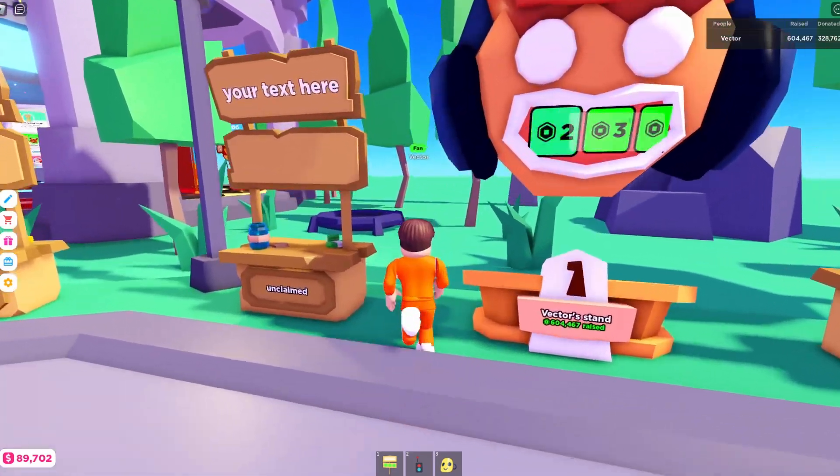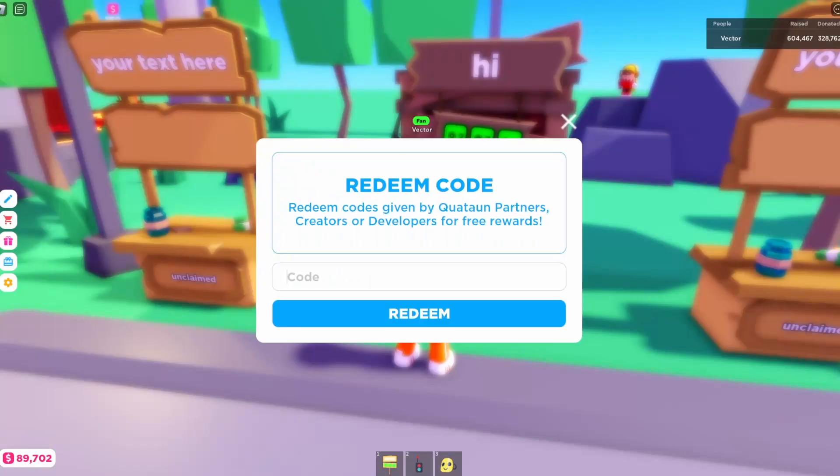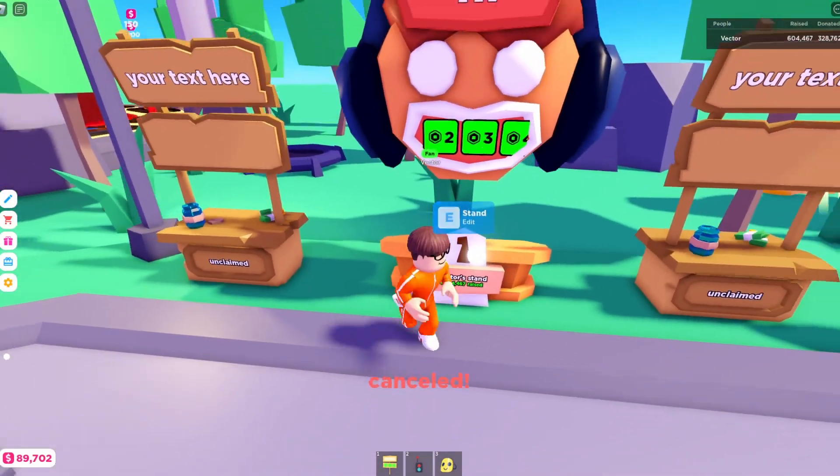The Lazarbeam booth is by far the easiest to get. All you have to do is click the codes button on the side, type 'lazarbeam', then click redeem and you'll have the Lazarbeam booth in your inventory.